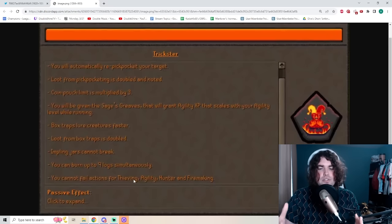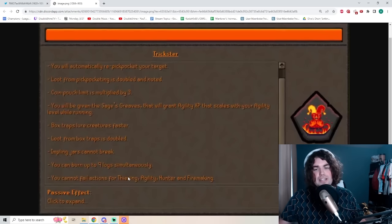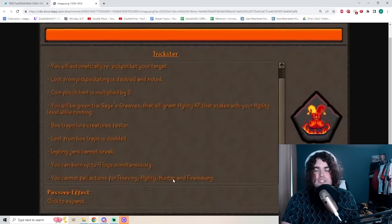For thieving, this includes things like master farmers — you can get these going at a very early level and just get your ranar seeds or whatever you need from them. And when you're doing Vires and stuff like that, you're not going to fail. You just click it once and then go do whatever you want. And of course, no more pesky chinchompas running away from your box traps either — as soon as a chinchompa gets in there, it's not going anywhere. It's stuck.